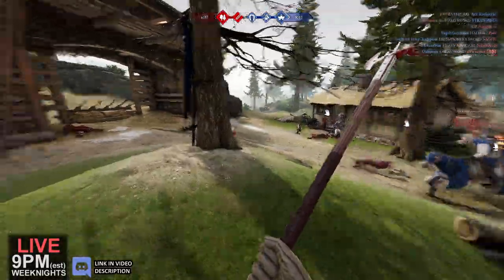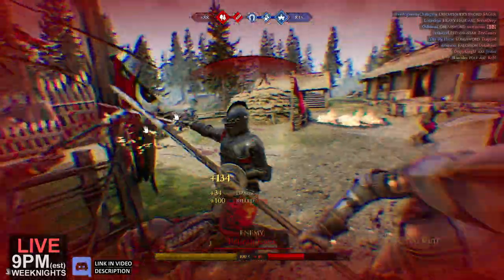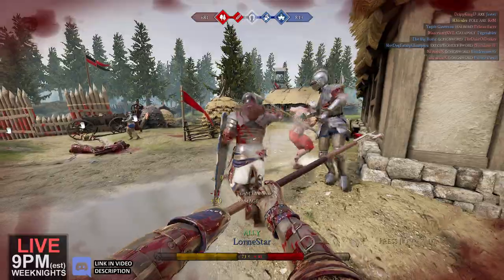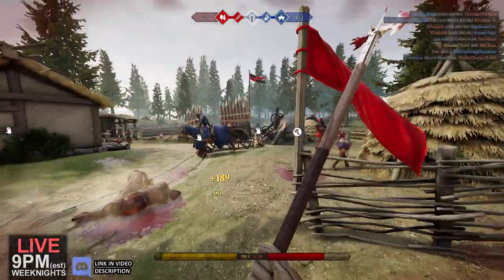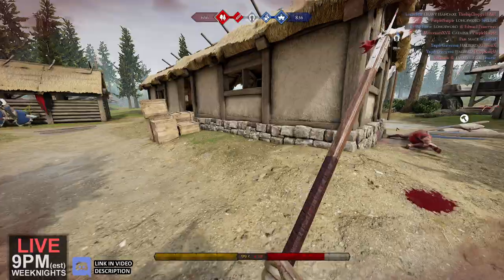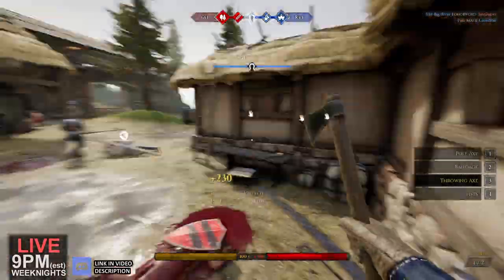Where am I dying today? There we go. Good lord. How did he block that? He didn't even know I was there. There we go. I didn't get anybody. Let's get the hostage. They're camping the stables — they infiltrated behind us. Why did he attack me? The poor man's colorblind.